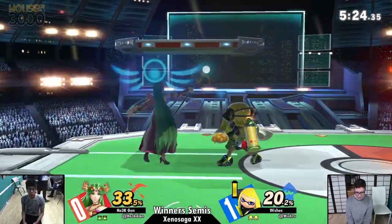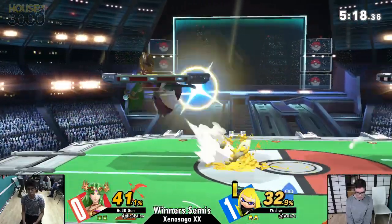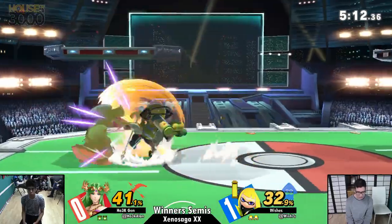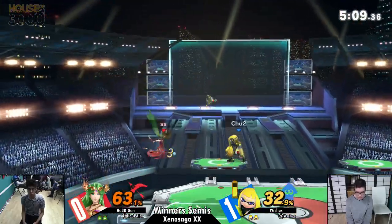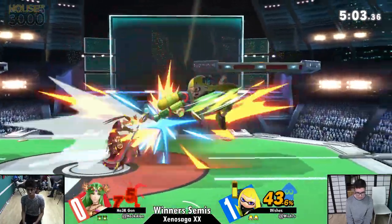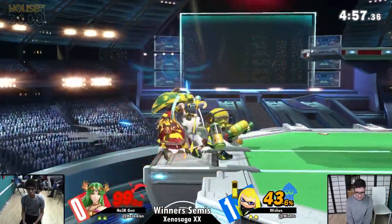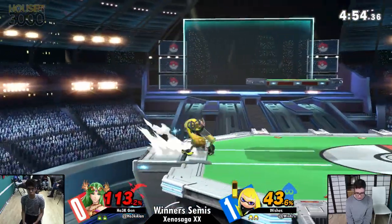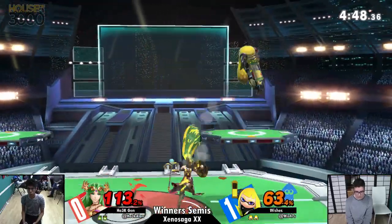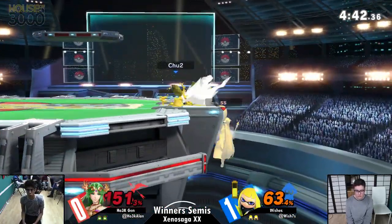Two stocks apiece. Reading the dash back — wishes was definitely expecting Jen to start moving, but Wishes just held onto shield. Now what's actually good about using the roller backwards is that Inkling puts paint on the ground. When the ink's on the ground, it forces the opponent to move slower. So if Jen gets aggressive and chases, he'll get lower mobility — that could be a strategy Wishes is trying to go for. Grounded up smash — oh no, that was Wishes messing up the easiest combo in the book.